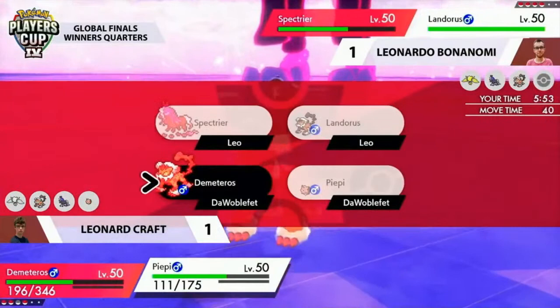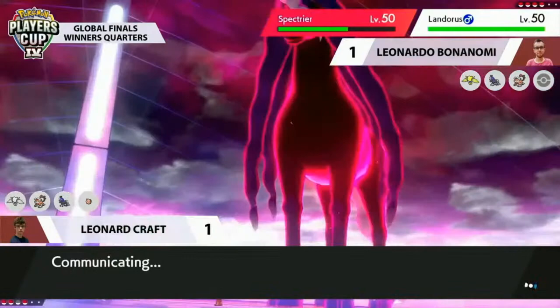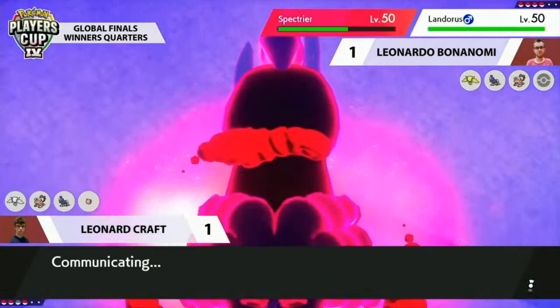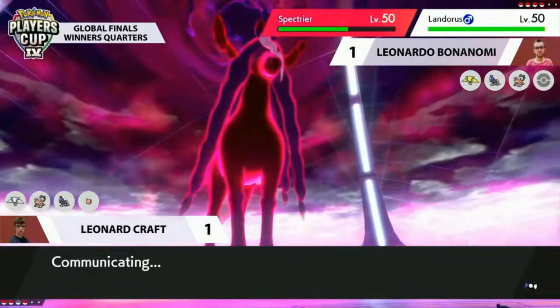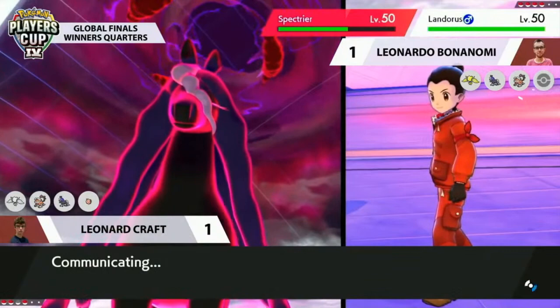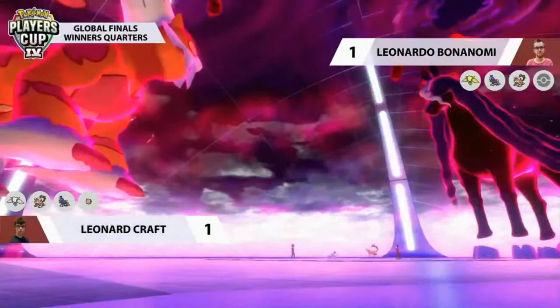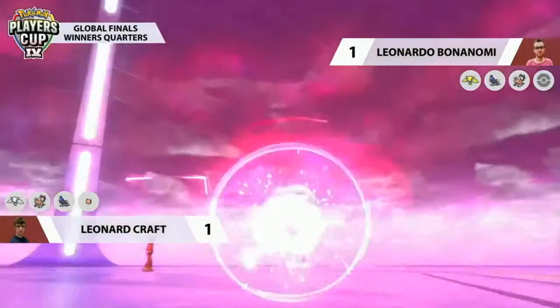What I'm curious about moving forward is how much the Max Phantasms will make a difference — not so much with Spectrier since it deals special damage, but with Landorus on Leonardo's side. Clefairy has taken a defense drop from Max Phantasm and has taken so much damage otherwise. You have to wonder if Landorus can knock it out with something as simple as Fly or Rock Slide. Helping Hand plus Max Airstream — the Helping Hand boosts the power, negating the Intimidate. That knocks out Spectrier before it can get its third Max Phantasm off.